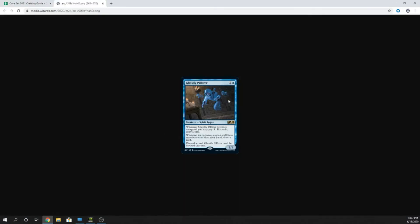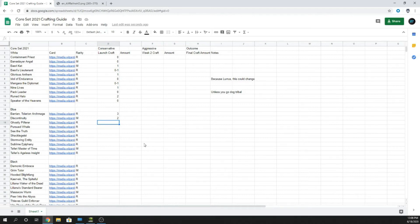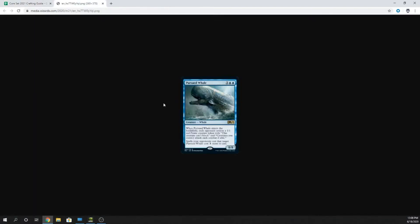Ghostly Pilferer — two mana 2/1. Whenever it becomes untapped, you may pay two to draw a card. Whenever an opponent casts a spell from anywhere other than their hand, draw a card. Discard a card and it can't be blocked this turn. I think this card is better than people have been rating it — I've seen a lot of people saying it's garbage, but there are a lot of clauses where you get to draw a card. I'm going to say one, but I think it could be even better. I think this card is underrated.